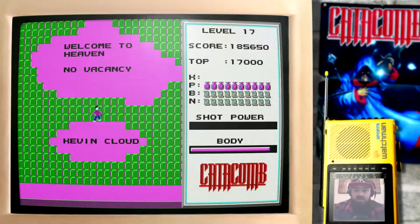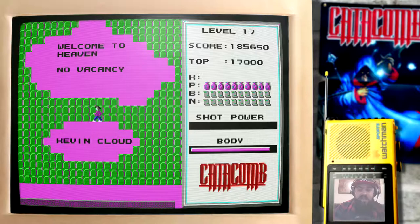I believe these little blobs are meant to represent clouds. There's a cloud here which says Kevin Cloud. Kevin Cloud was a Softdisk employee who actually later went on to work with id Software, although he wasn't a founding member. But he is, as far as I know, still at the company.